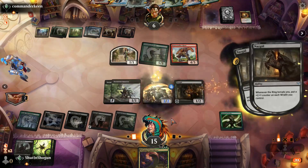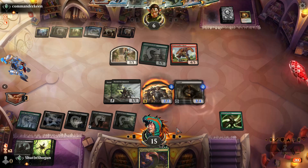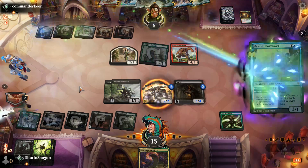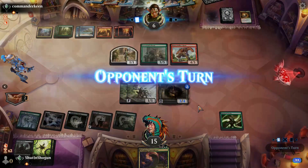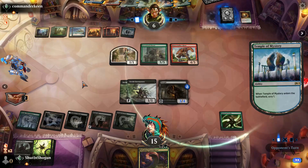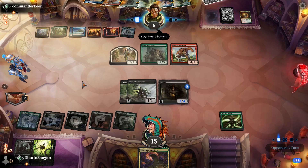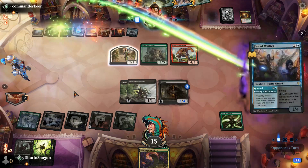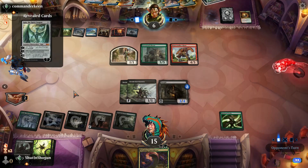Guess we'll make the army our Ringbearer. And to be fair, there's an argument to be made that this is the more aggressive play since our time is coming to an end. If our opponent manages to play an Ugin, I think we just scoop it. Our opponent is admittedly running a bit of an old school deck, but not one I've never faced before. There it is — I don't think he has it to play though.